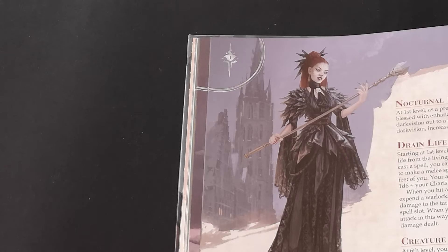Thematically these fit very well for vampires. You've got Levitate for flight, Greater Invisibility and Dominate Person which are both known by the vampire spellcaster variant — it just feels very vampiric.